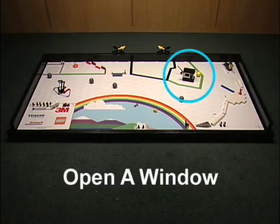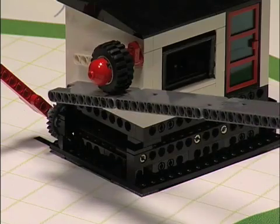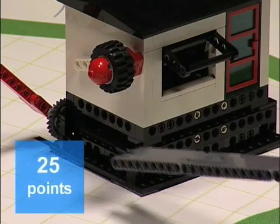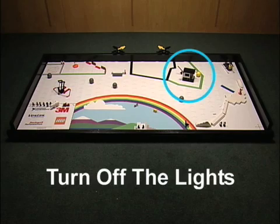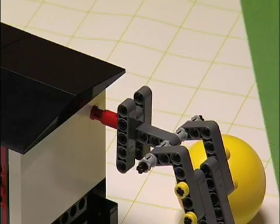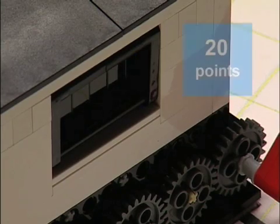Open a Window Mission. The window all the way open is worth 25 points. Turn off the Lights Mission. The window showing black is worth 20 points.